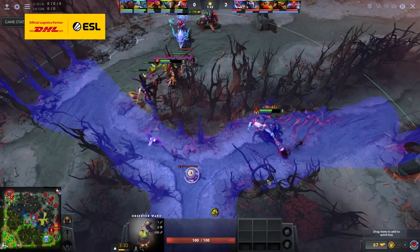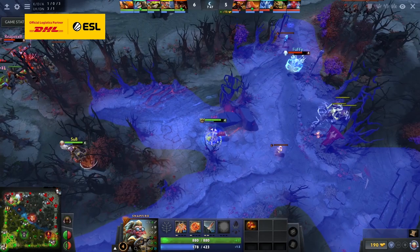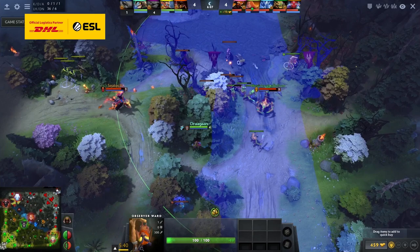Inside lanes, it's important to see when the enemy core and support are split up, because then you can choose to kill either one of them or stop the enemy support from pulling. So there are two varieties of ward that you can use: you can place one in the jungle, scouting the support's position, or one in the lane, scouting the core's position.